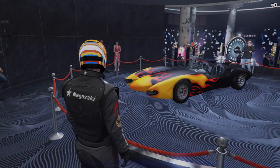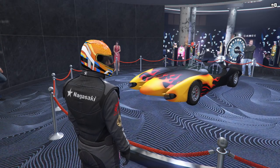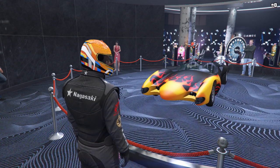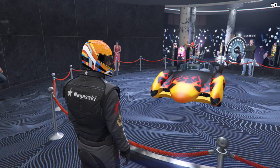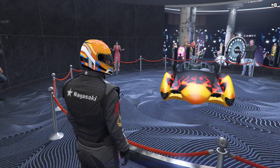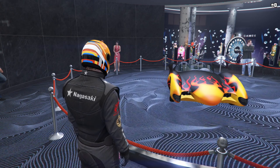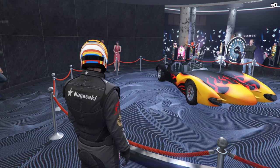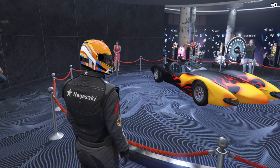The podium vehicle this week is the Scramjet, which can be won by spinning the Lucky Wheel in the Casino. It's in the Supers class and normally sets you back just over 3.5 million dollars at the trade price or 4.6 million at the regular price. Obviously it can't be used in regular races and isn't as quick as the Vigilante, but its jumping ability makes it pretty fun so it's worth having for free.